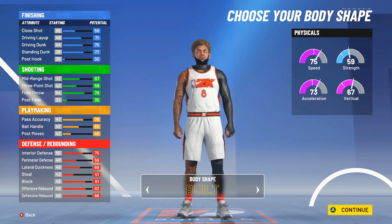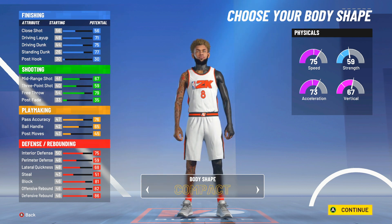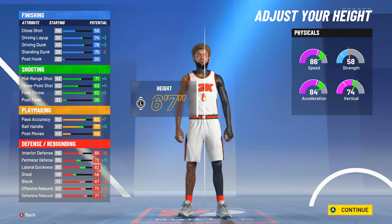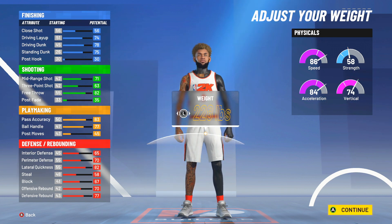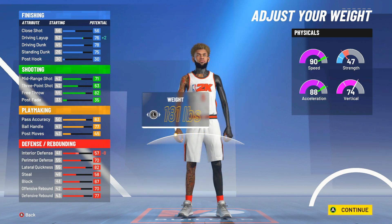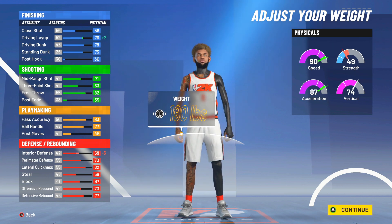Body shape is really up to you. Burly looks weird on a guard — that's like a nadex type of build — so I'm going with slight. Body shape doesn't really matter as a point of strength; it's not going to help you get more strength or anything. So compact or slight looks better to me. Height, you want to go 6'7" — look at the stats, they get so much better. Weight, you want to go with 190. That's the heaviest you can go without losing any speed, and you gain more strength. You lose a little bit of acceleration, but it's worth it.